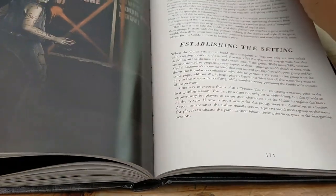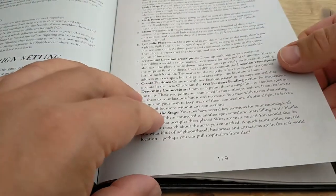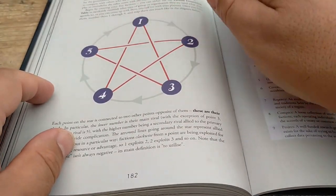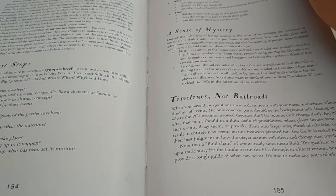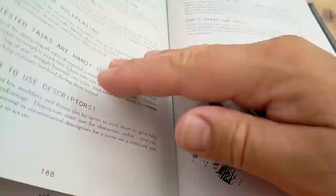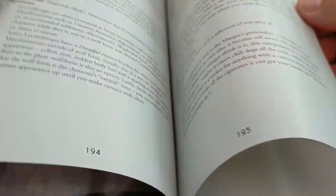Then it talks about creating your tabletop experience: quick and dirty setting creation with a nice little table you can roll on, including descriptors. There's also a really cool five-factors feuding section where you design who's one through five on a table. Then there's a nice bit about creating your adventure, a sample adventure, some tips for how to play, and finally some appendices with various tweaks to the rule set. And that's pretty much it.